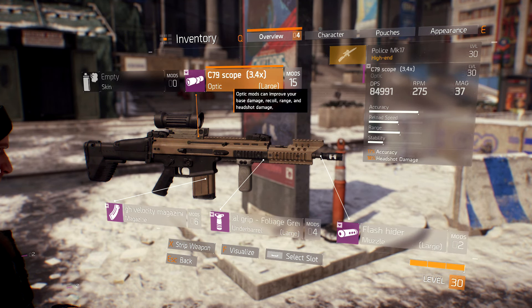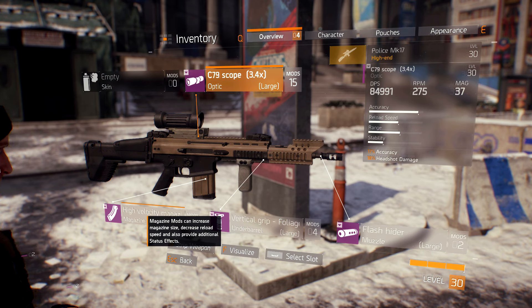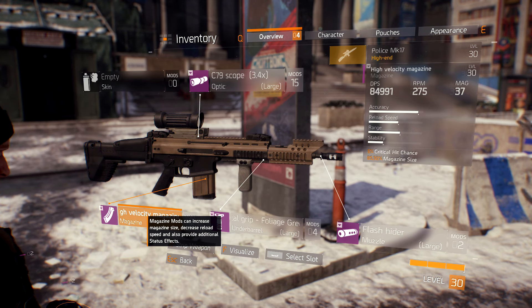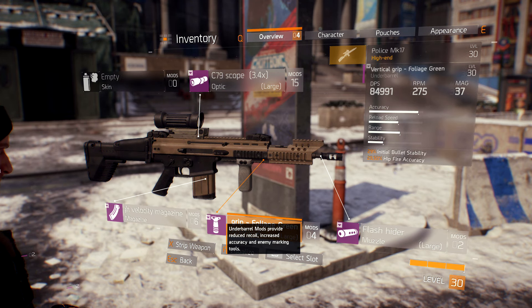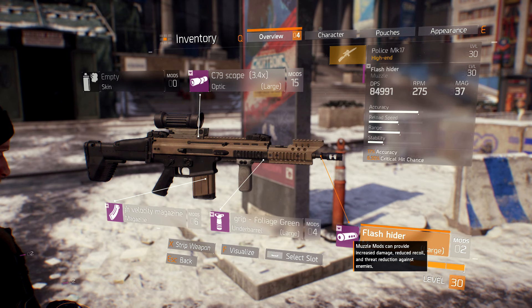Starting off, I use a C79 scope that gives accuracy and headshot damage — headshot damage is very important to snipers, since most of your shots will be headshots. I also have a critical hit chance on it. The magazine size is not as important, but having a 37-round mag in this gun is fantastic. The initial bullet stability and hipfire accuracy — the hipfire is kind of useless, but the initial bullet stability lets you look down the scope and take shots quicker with less sway. And finally, the flash hider, which gives increased accuracy and critical hit chance.